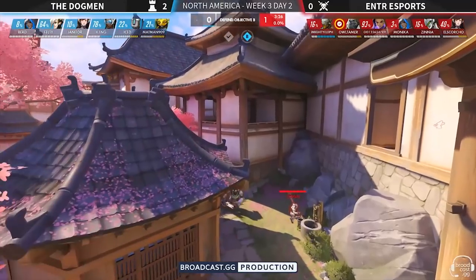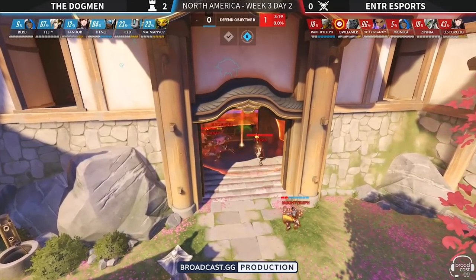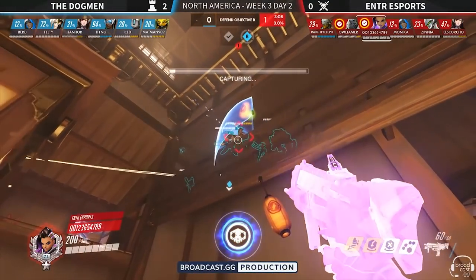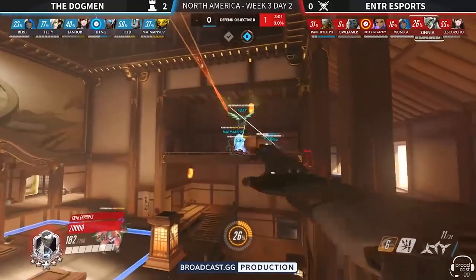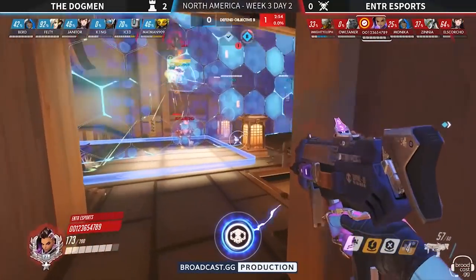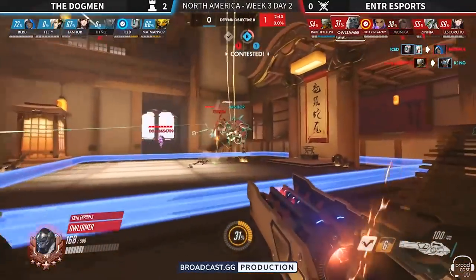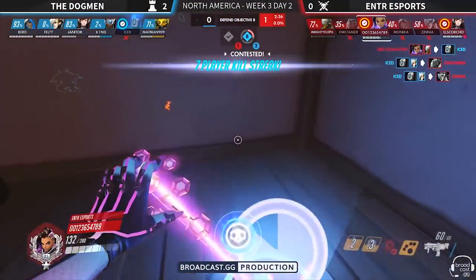Why is it so strong there? You have two high perches of high ground, and for the most part teams are going to come through the main entrance. Bastion can sit on either perch, shoot from below, or if the enemy team attacks from the top right, they can transition over to the other one — meaning nobody can really get to them. ENTR Esports started on a GOATS comp but eventually switched to something more like a dive comp. They did eventually take the second point, but it came at the expense of using a lot of ultimates, including a big EMP and a Dragonblade.